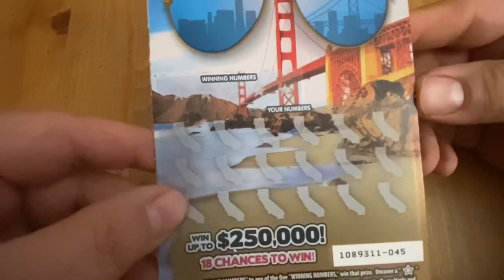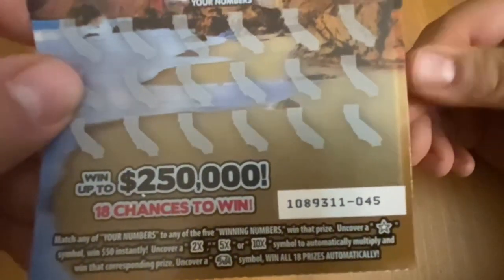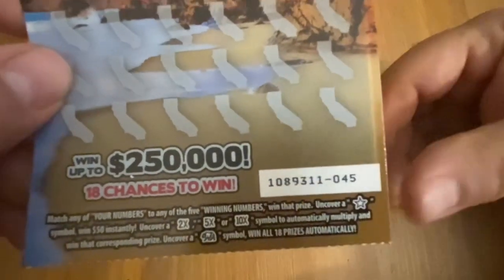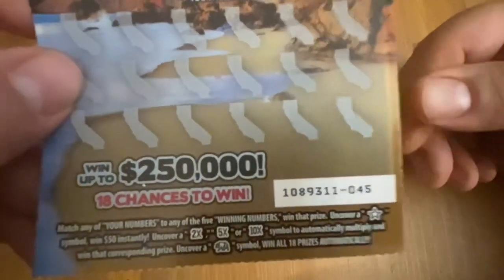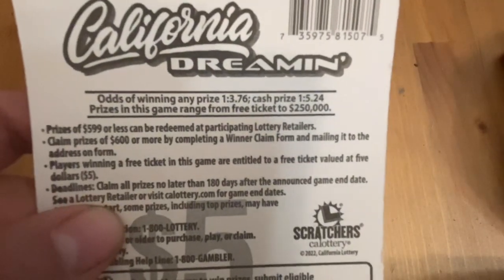It's $250,000, 18 chances to win, it's a matching number game. There are symbols on here — 2, 5, or 10x to find. Bears the win all. If you find a star, it's automatically $50. Found that a long time ago when the game first came out, would love to find it again. 1 in 3.76 any prize odds, cash prize odds 1 in 5.24.